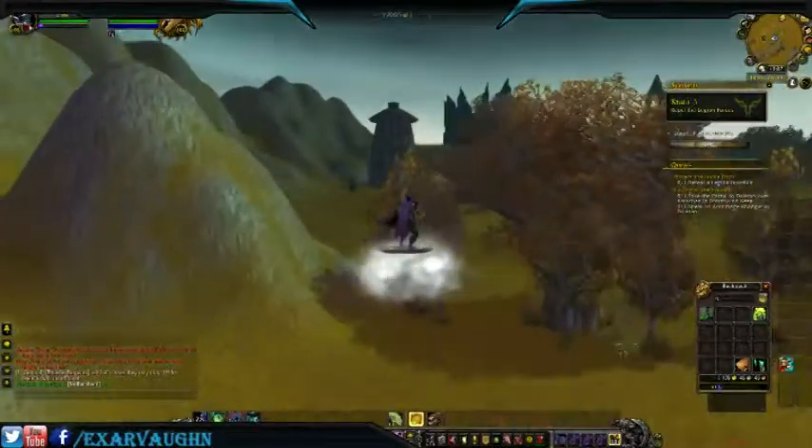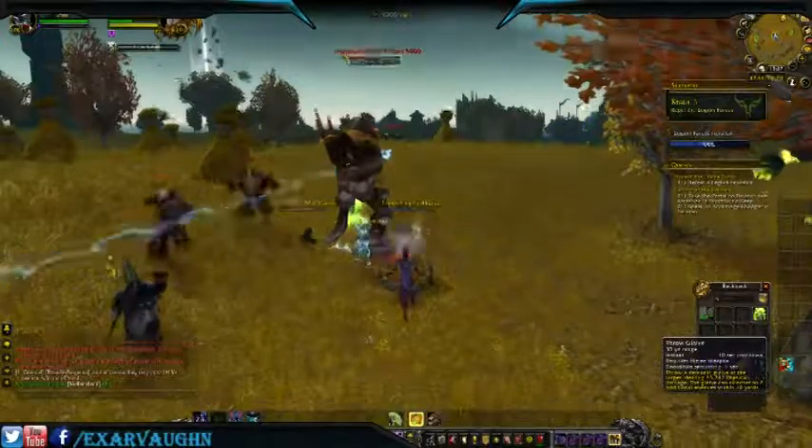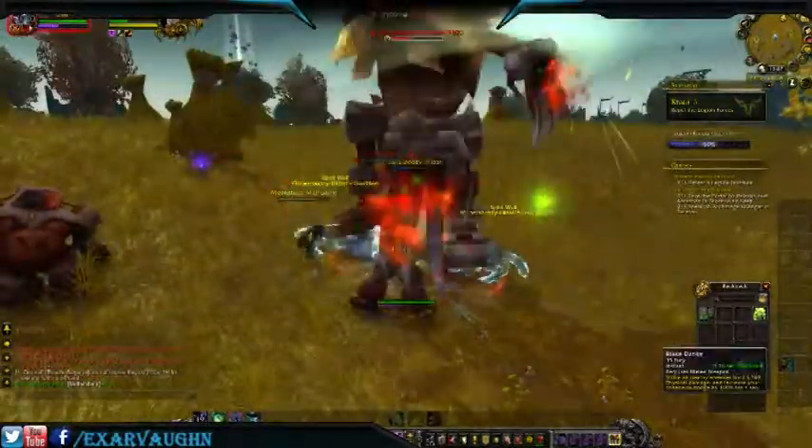I pretty much send all my money to one banker toon, and he throws it in a guild vault that I have. That way I'm not tempted to spend it — it's out of sight, out of mind.